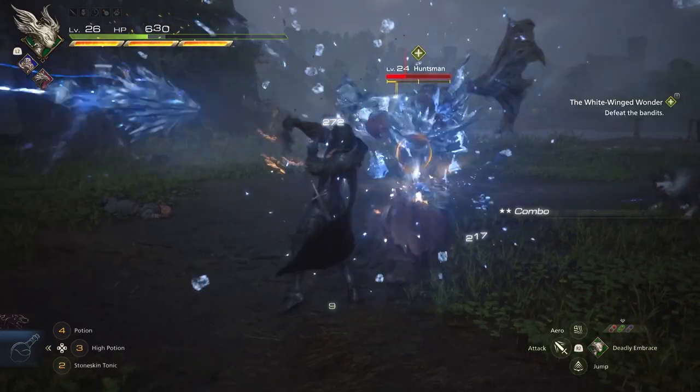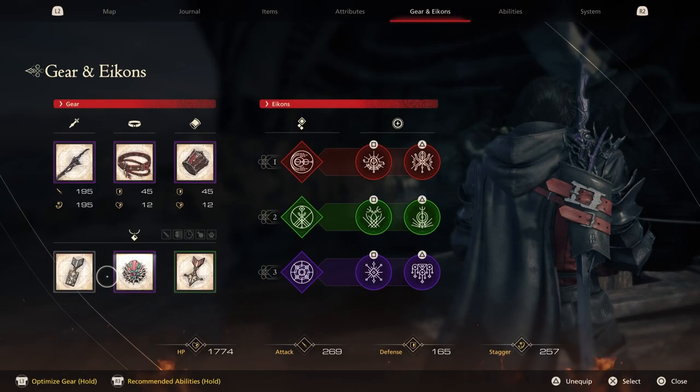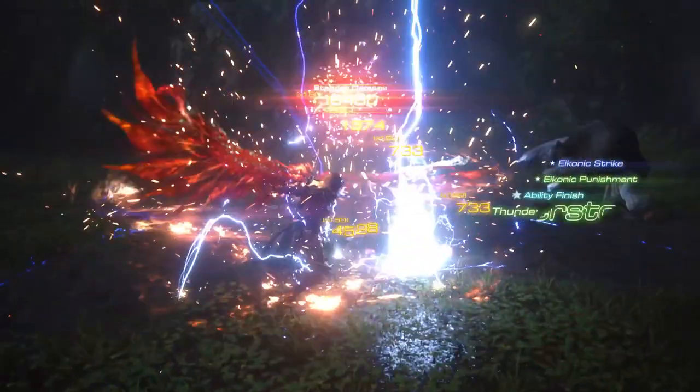Just dodge his axe attacks and use your various Eikon abilities to stagger him. At this point you'll have access to three different Eikons, so you should be able to chain together a bunch of different elemental attacks. Keep hitting this dummy with cool Eikon moves until he goes down.